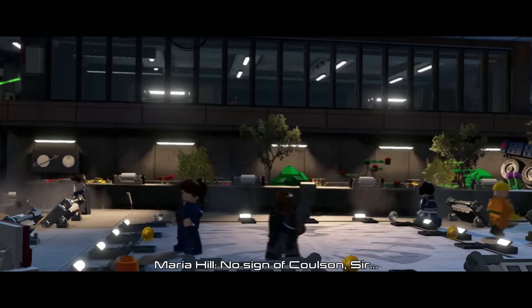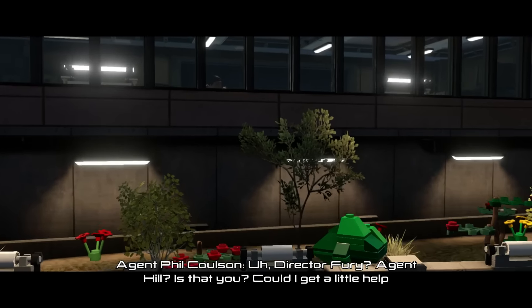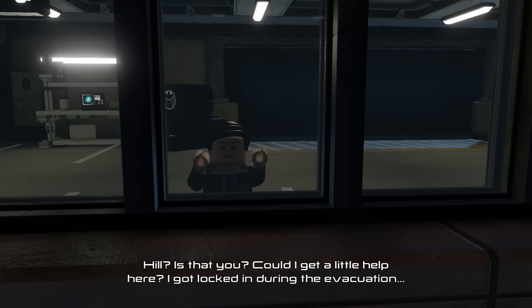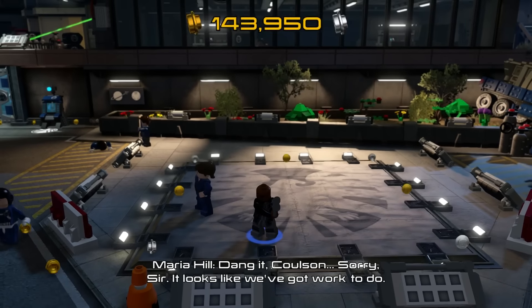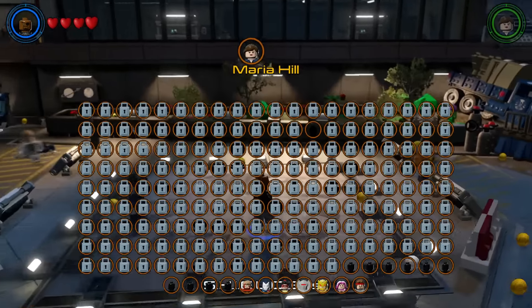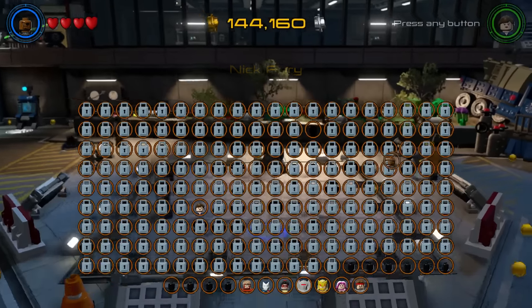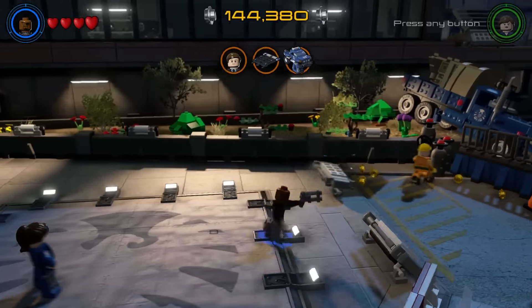No sign of Coulson, sir. Director Fury, Agent Hill — is that you? Could I get a little help? I got locked in during the evacuation. We're okay, Coulson. So we've got Maria Hill and Nick Fury — not gonna lie, I had no idea who he was there for a second. He has a gun, he can shoot.